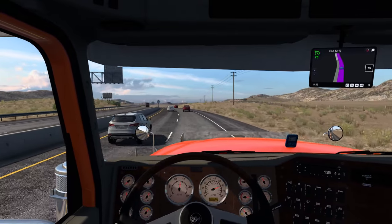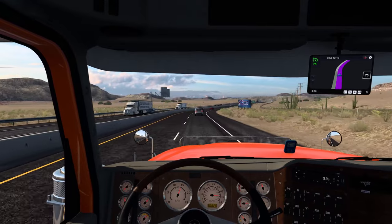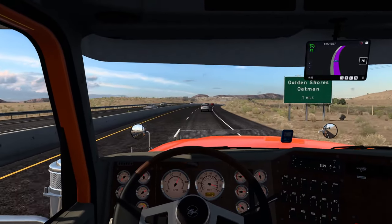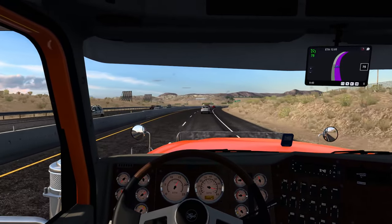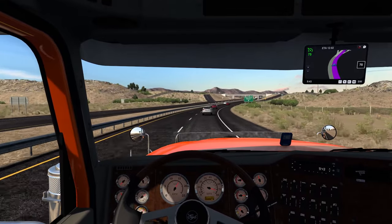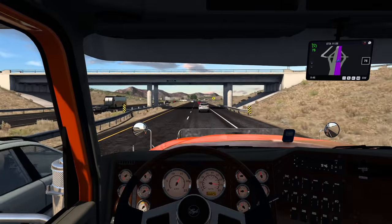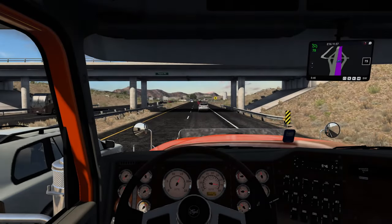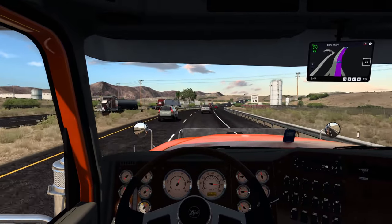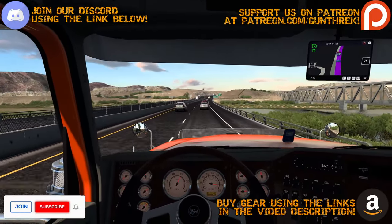We'll set the cruise control to 75 so that we can be right there at the speed limit. According to the map, we're supposed to see fuel here in a little bit — staring at the GPS, waiting for it to pop up. I want to make sure that I don't end up missing the exit, so I'm hoping that it's going to pop up before we get to it. I don't want to bypass the fuel because I don't know when the next fuel is going to be.